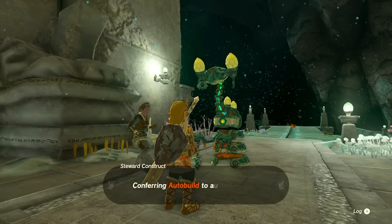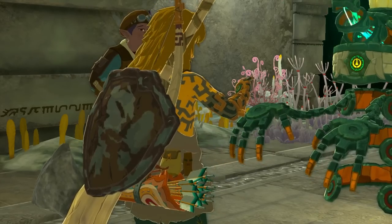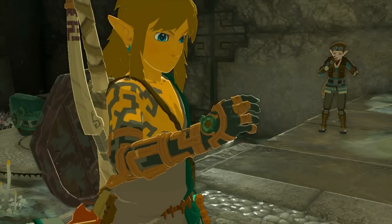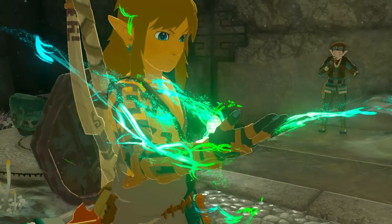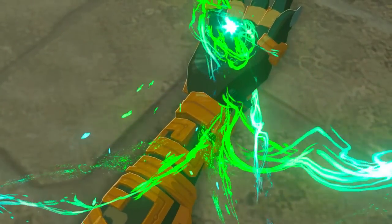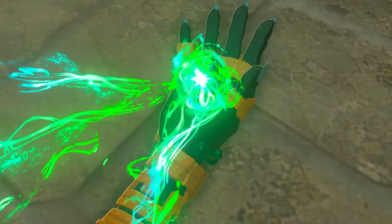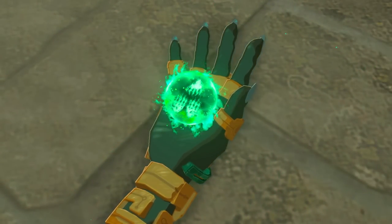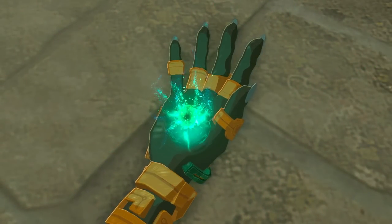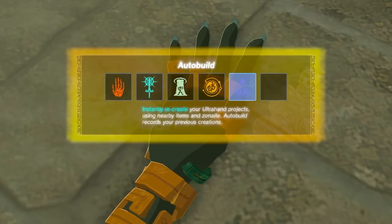You get this construct moving, conferring auto build to the authorizer. It tells you some information, and then you get a little cutscene with Link opening up his nice green hand. And just like that — boom — congrats, you've got the basic auto build. But we're not done yet because we've got to get out of here. Auto build has now shown up.